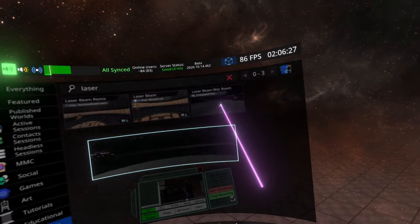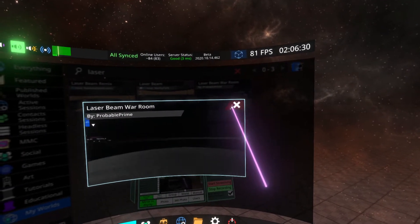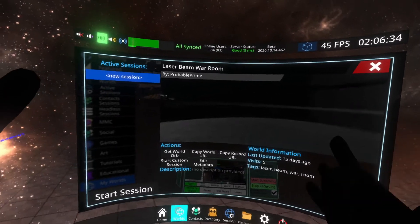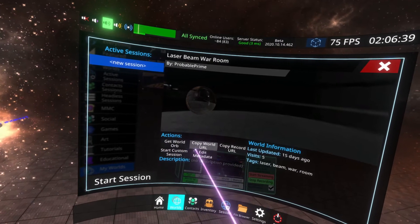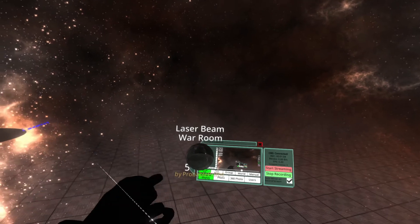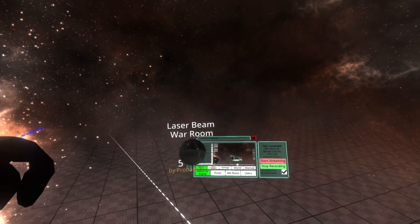So I'm going to go ahead and select it with the primary button, then select this blue icon to the right, which will expand the modal into a larger one. It has a Get World Orb option. I'm going to click Get World Orb, which will spawn a world orb in the world. This is just a world orb — it's not actually the world itself — but this world orb has the ability to delete the world.